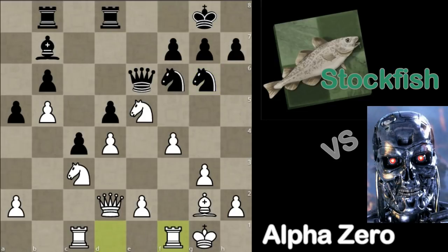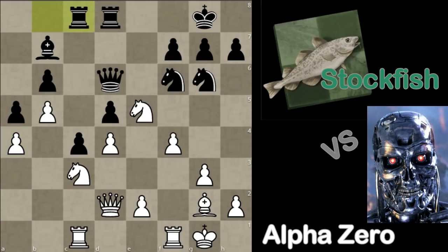Knight c6, rook to f1 — AlphaZero starts to shift the pieces over to the kingside where the action is going to happen. Queen d6, a4 — probably not completely necessary, but good to protect the b5 pawn, meaning later you can relieve the knight of its duties. Rook to c8. It's hard to suggest anything constructive for Black, because once again Stockfish is in a position virtually without a pawn break, so he can't really do anything but sit and wait.